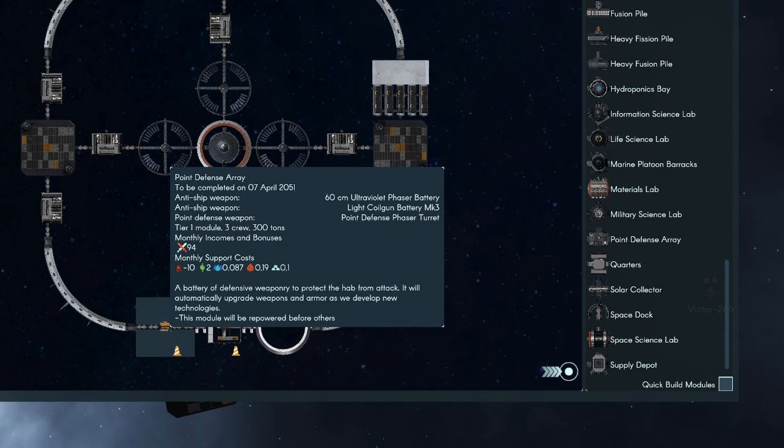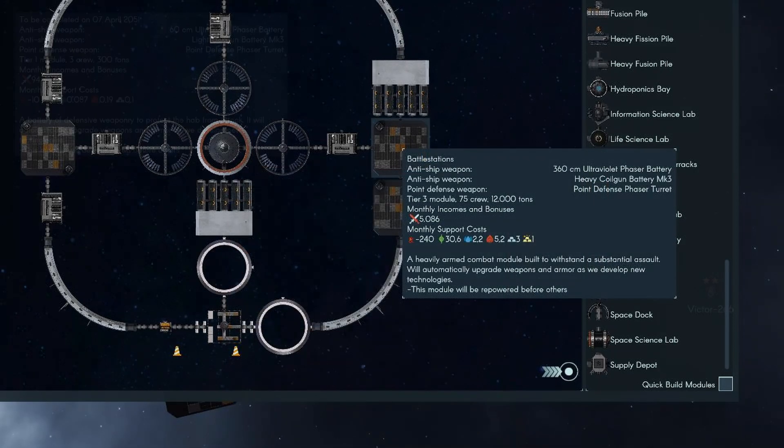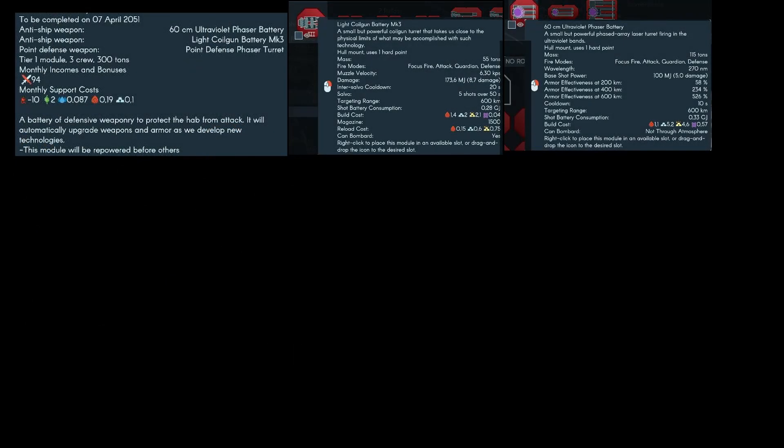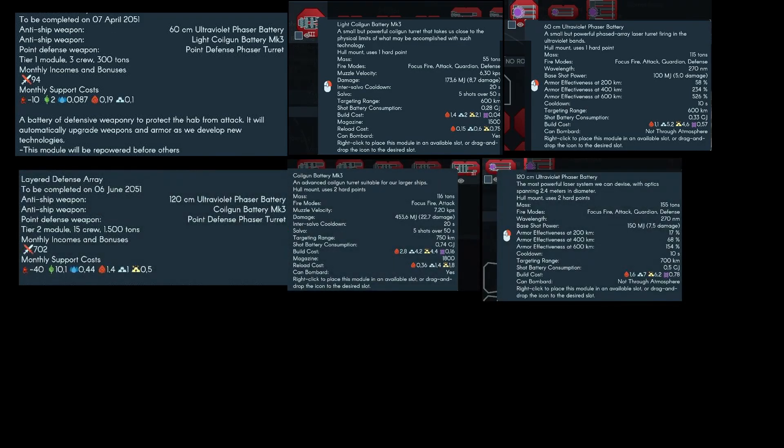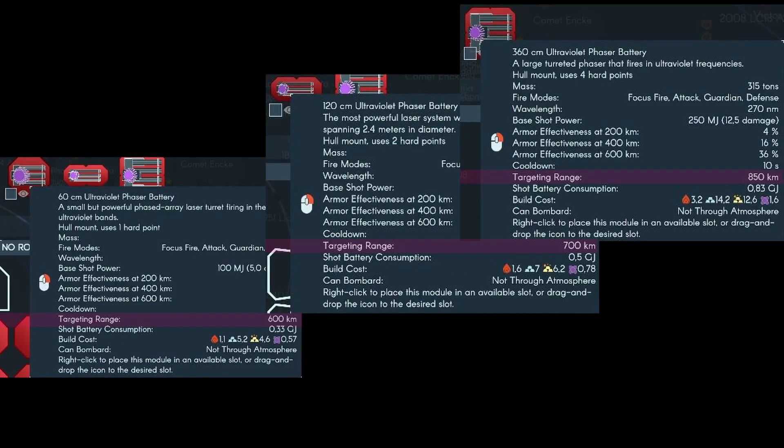When we have a look at space and planetary defenses, the first thing we see is that space defenses use two different weapon batteries and one point defense system throughout all their tier levels, from point defense arrays to petal stations. The point defense array uses one point weapons, the layered defense array two point, and a battle station four point weapons, which means that higher level defense platforms have higher engaging ranges in combat.